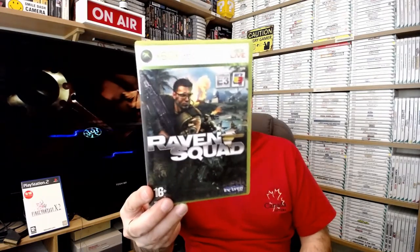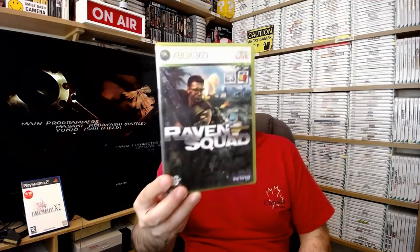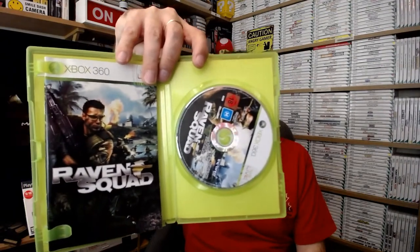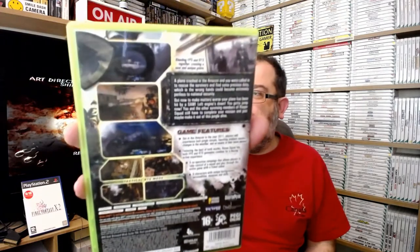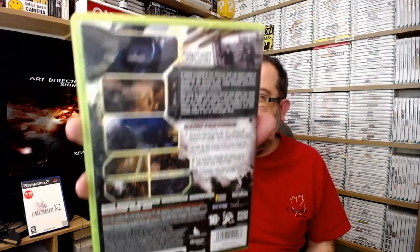This game looks so bad that it's become a running joke amongst those of us who collect 360 - it's Raven Squad. A game which looks so cheaply put together that we all need copies of it. Two or three people picked it up and then it sort of became a 'I must get hold of that because it looks absolutely terrible.' It's like a first-person shooter and it is absolutely terrible. That's why you need it in your collection.